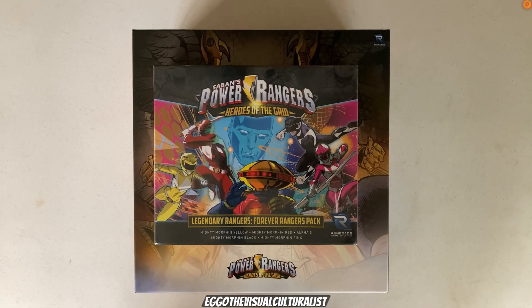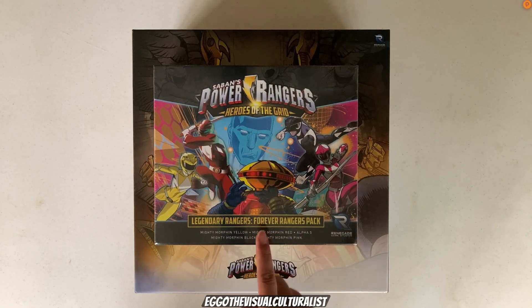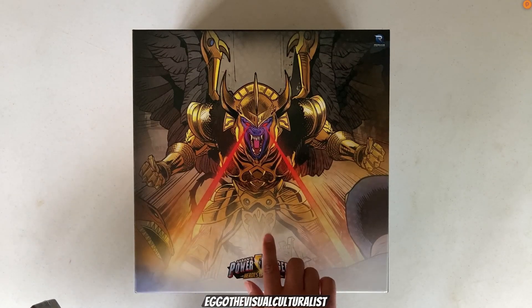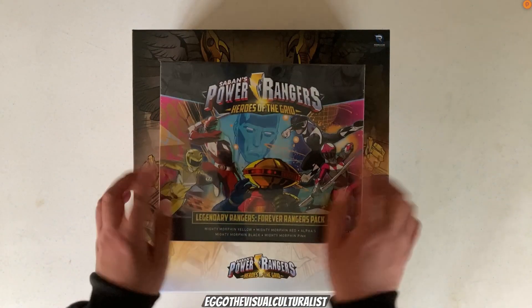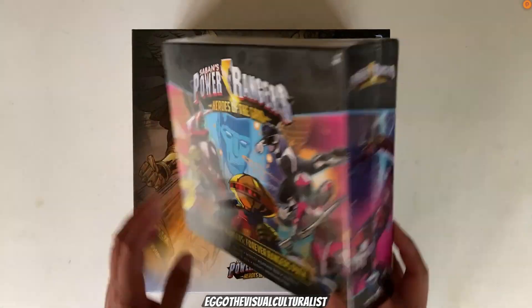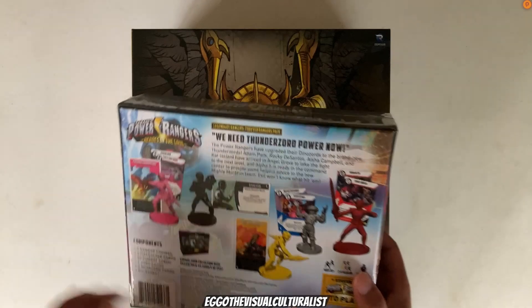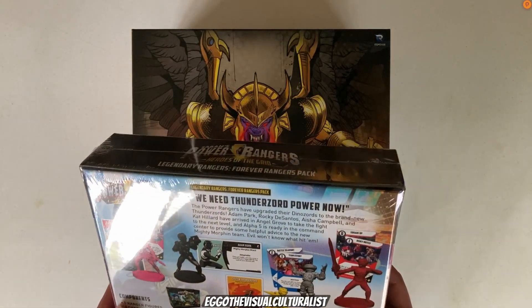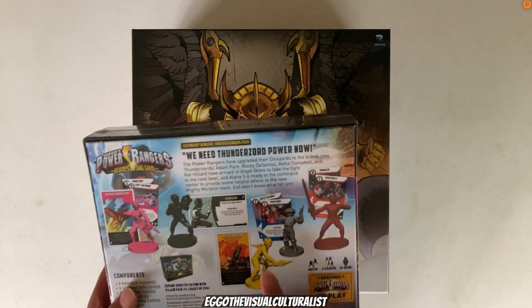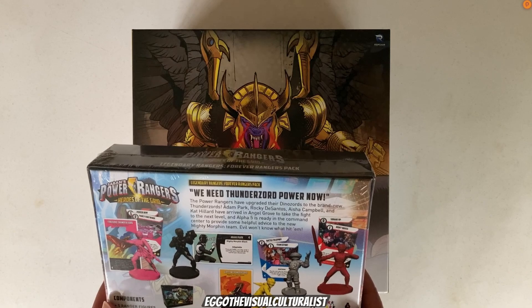Quick note about this: each of these character cards have already been previously released. If you have the Kickstarter bonus box, you already have all of the character cards. So the only thing this is going to add that I don't have is combat decks suited to Rocky, Catherine, Aisha, and Adam — and also a second combat deck for Alpha.